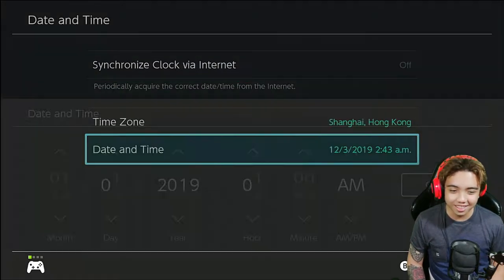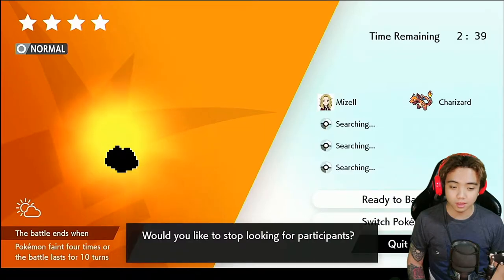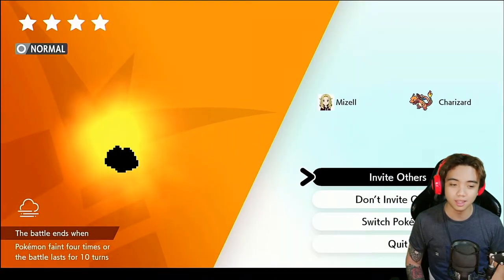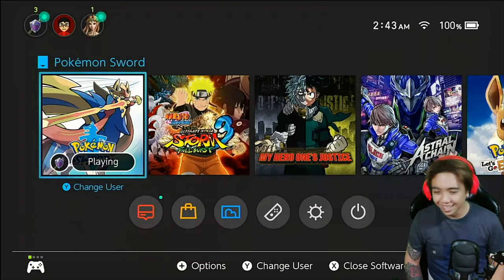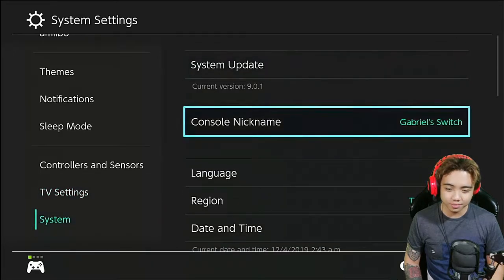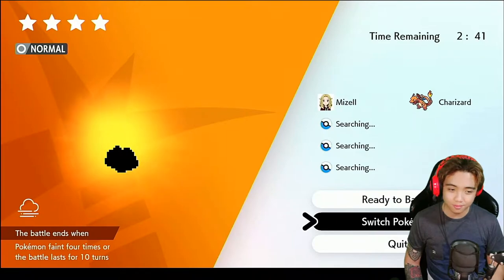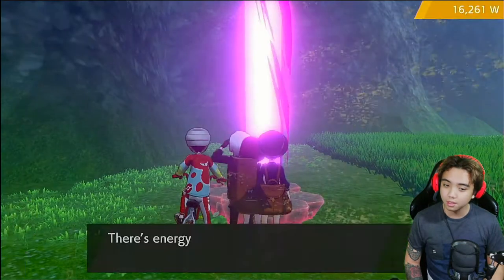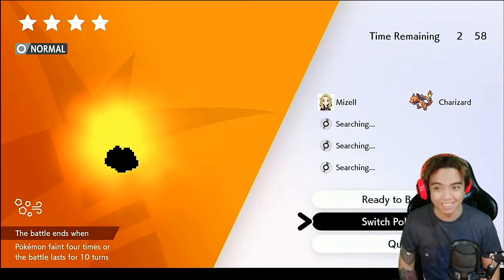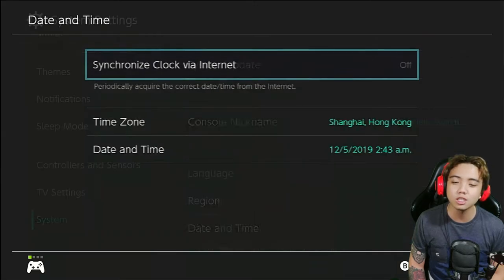Now it's December 4. Go back to the game, press quit, stop looking for participants. Another 2,000 watts — it's 4 stars again. Press invite, press home, go to settings. We're just being unlucky. Go to date and time, now it's December 5. Still 4 stars. Keep searching — it's still a matter of luck, but now your luck is in your hands. You're the god of time now. You can change the date at any time.